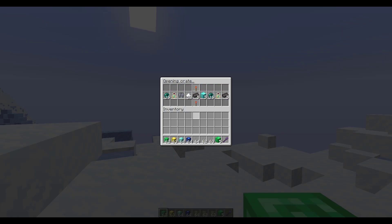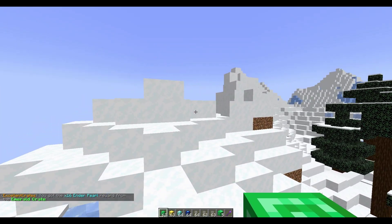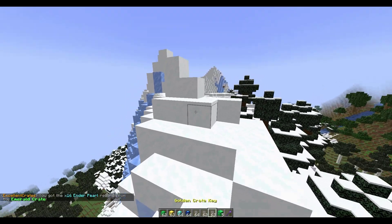If we right click, that opens it as long as we have a key, and as you can see I've got multiple keys. Here is one of the animations - this one's pretty cool. It's going to slow down and eventually stop on one of the items. We are going to get ender pearls - as you can see in chat it says we got 16 ender pearls from an emerald crate, and there they are.